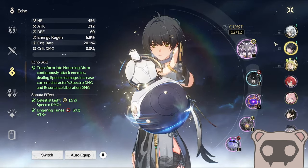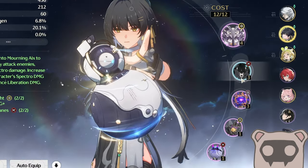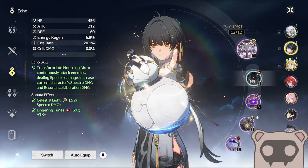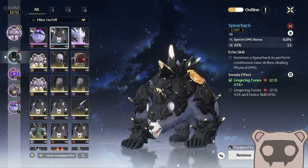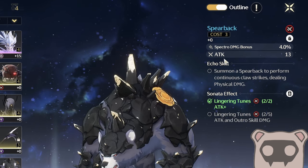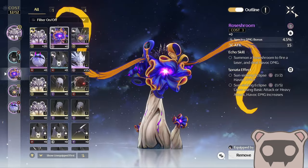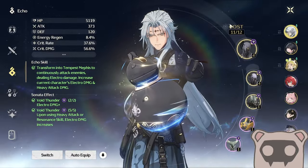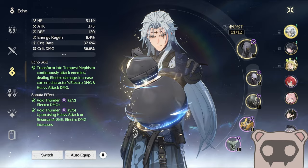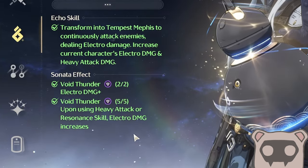Normally everyone's been talking about the full 12-cost build — four-cost, three-cost, three-cost, one-cost, one-cost. The problem with that is you want both three-costs to be on-set and on element damage, which is hard to farm. With this build you do not have to farm those three-cost echoes and you still get the full five-piece Thunder Void effect.